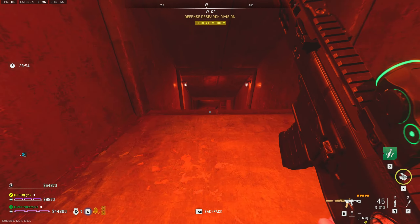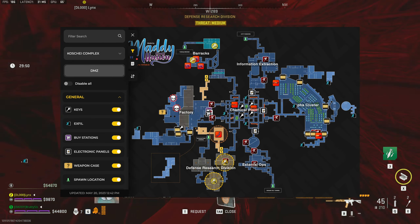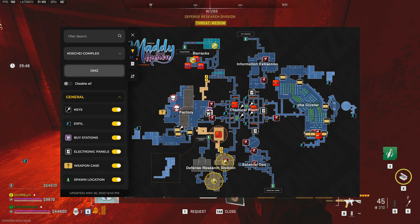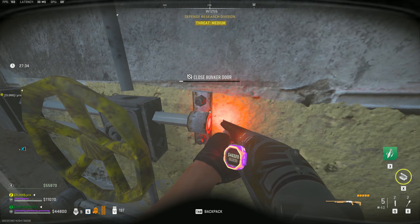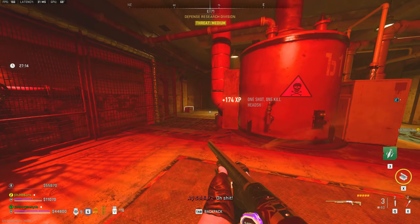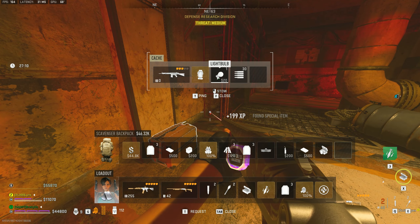Coming into the Koshi complex can be pretty daring and intimidating for some people, but using a map like this — which I have linked in my Discord — certainly makes things a little bit easier when you're trying to navigate the area. Coming through here you've got to go through a couple bunkers to find two keys: a Defense Research Key A and a Defense Research Key B.